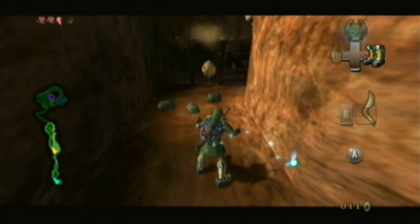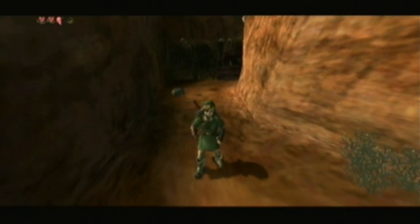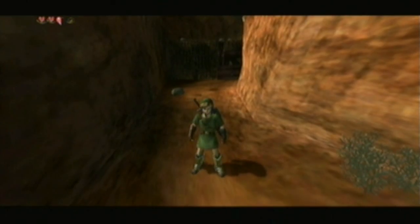As you can see on the map, we have a purple dot. That means it's some sort of event, like a boss. Rather, that's where we need to be.